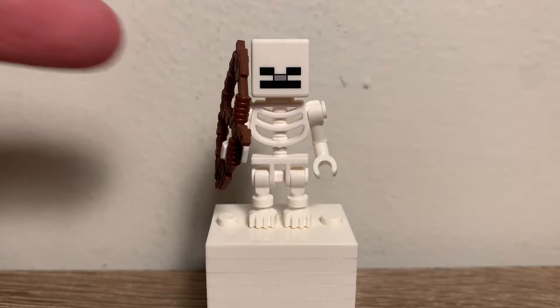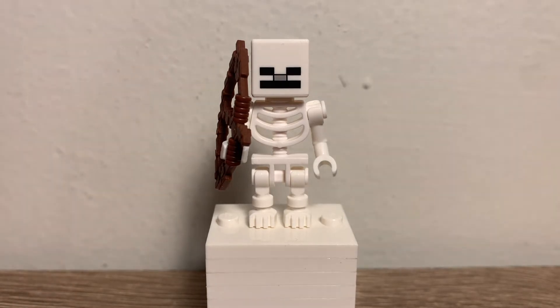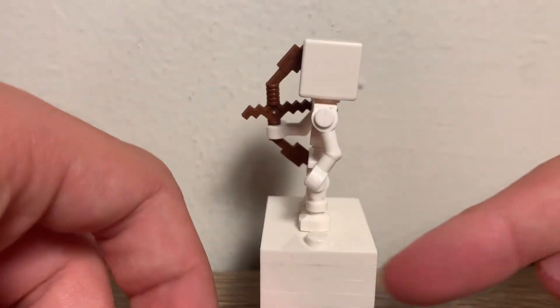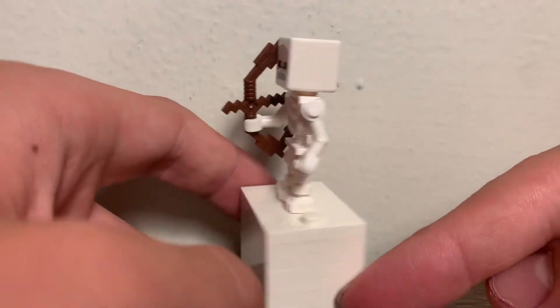The next minifigure is a skeleton. That's nothing exclusive either — same build as always with the bow and arrow. It has a cool face print and, yeah, literally nothing else.